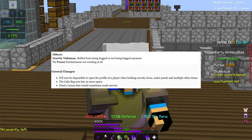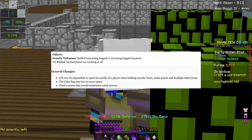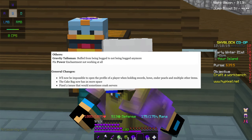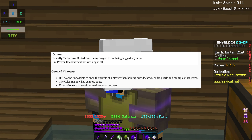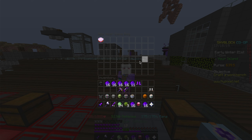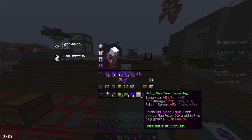It's now impossible to open a player's profile when holding swords, bows, ender pearls, or multiple other items, which is neat. The backpack now has six rows instead of the previous three rows, which is actually really good for storing items.